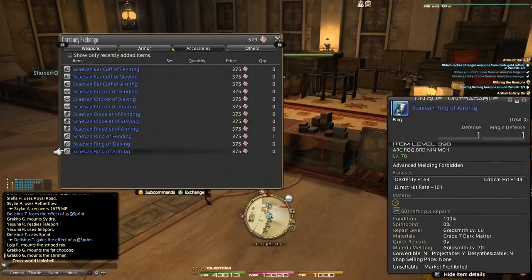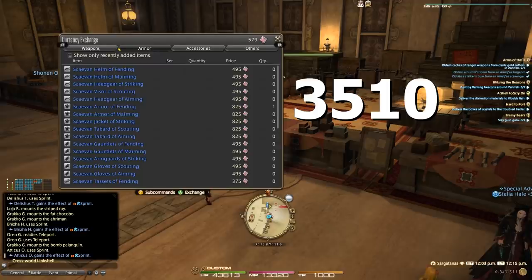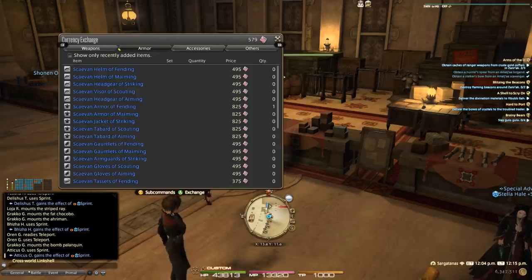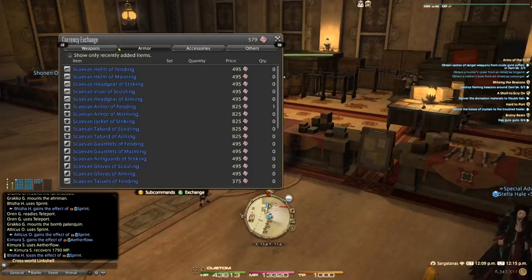Accessories are much cheaper at 375 tomes each. At the time of this recording it's going to take 3,510 tomes just for your left side alone. At the 450-per-week cap, that's around 7.8 weeks of hitting that cap. There are at least 20 weeks until Shadowbringers releases, so pace yourself accordingly. Accessories can often be filled in from other content, especially raids, which lets you focus on one side. Pro tip: pick a side, focus in on it, because you also need tomes to upgrade your weapon.